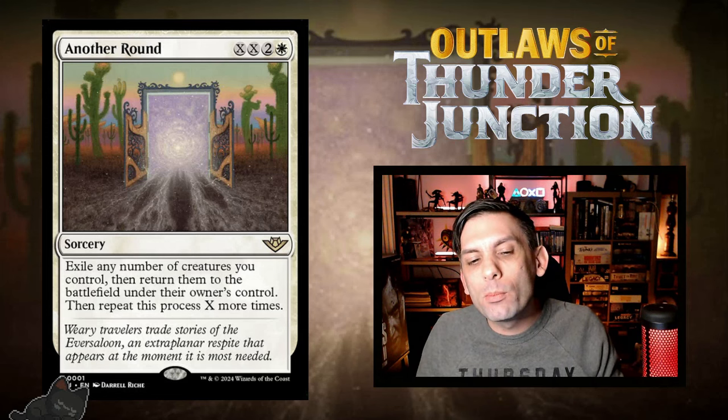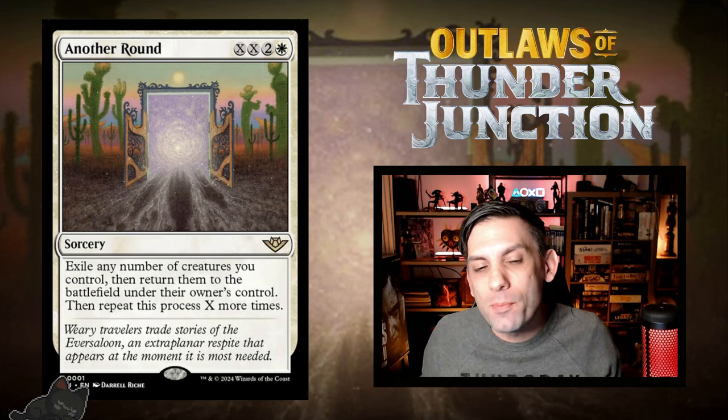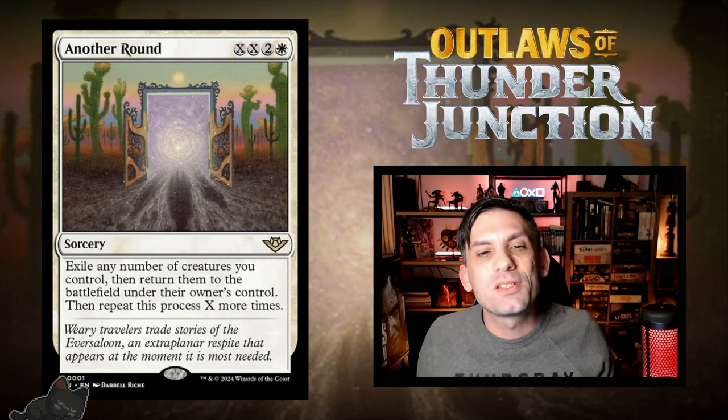First card is Another Round — one white, two, and double X for a sorcery. Exile any number of creatures you control and return them to the battlefield under their owner's control, then repeat this process X more times. The floor is three mana to flicker and blink any number of creatures, re-triggering all their ETBs, which is a pretty good floor. For five mana you do it twice, and for seven mana you do it three times — insane value overload for ETB triggers.